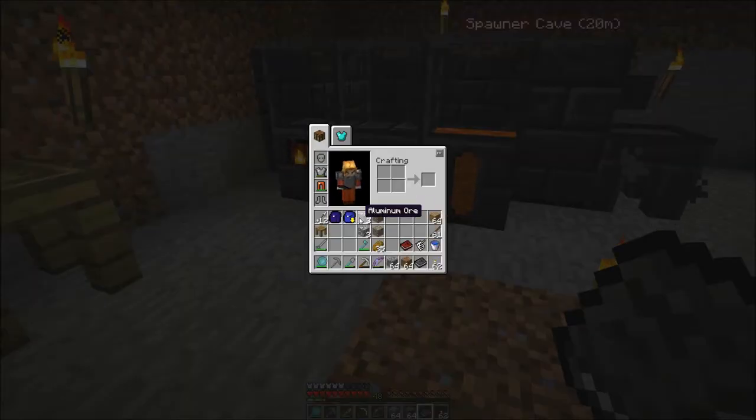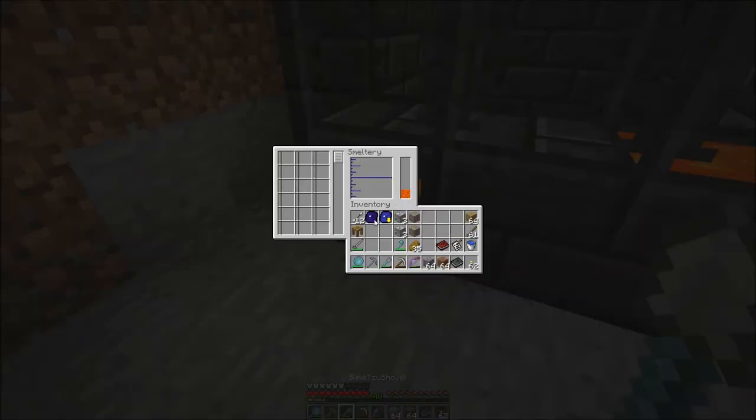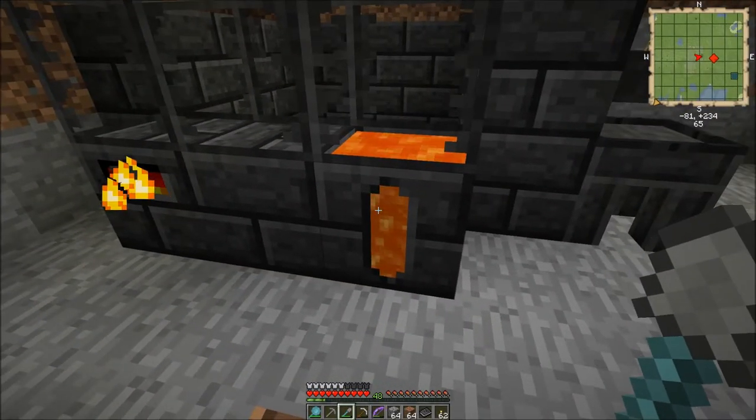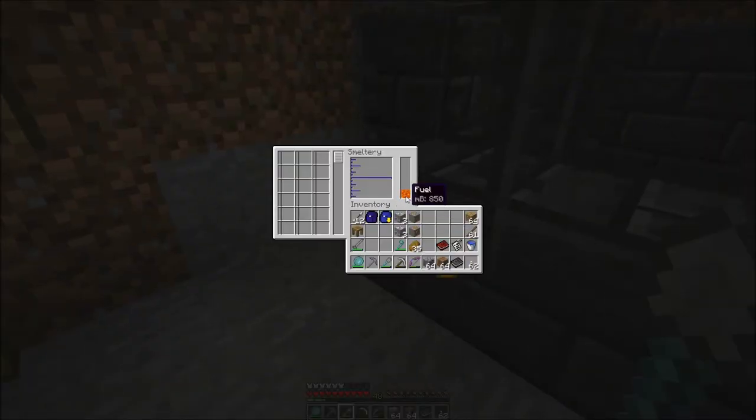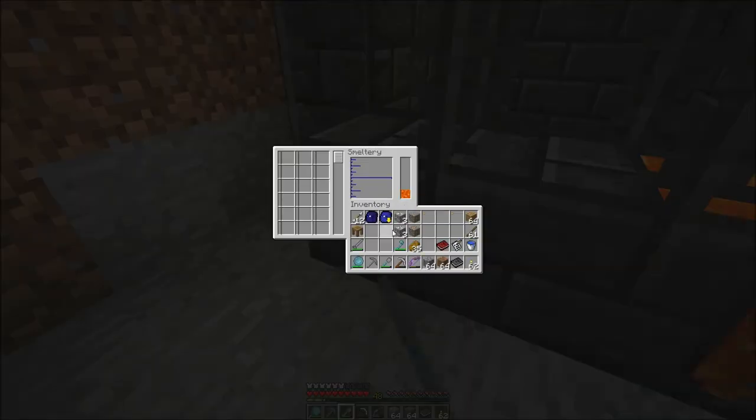Alright, I'm back to grab the aluminum and the copper gravel. Now you know why I haven't done anything with the copper gravel either — for just this reason. We need to combine these in the smeltery in the right proportion to make aluminum brass. So let's drop them in here. That's not as much fuel as I thought it would be — I thought that would be like 3000 worth. Well anyway, it's probably plenty for what we need. We'll put the aluminum in — remember they don't stack so we have to put them in one at a time.